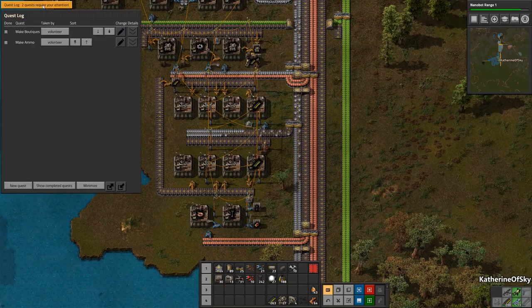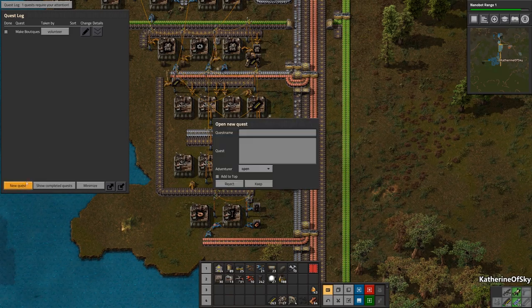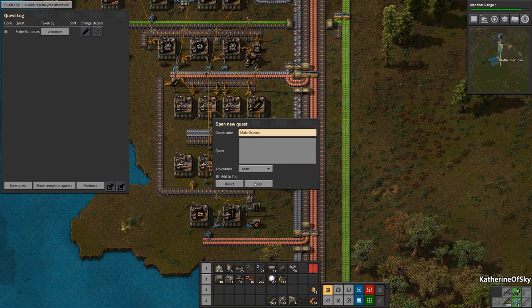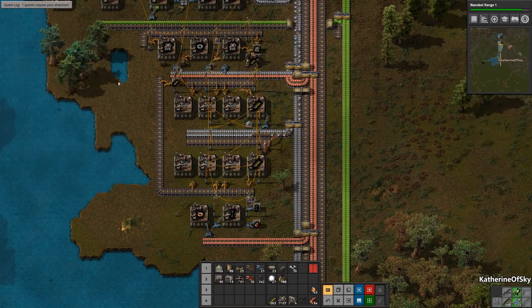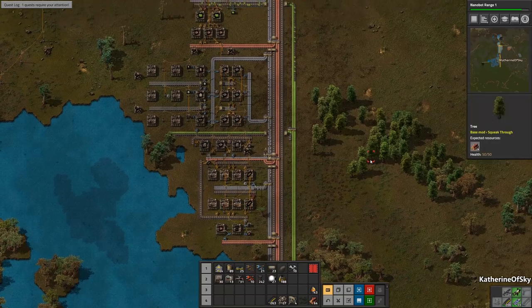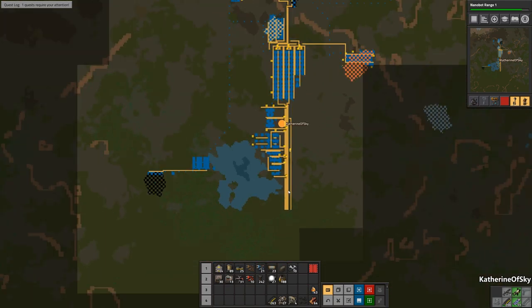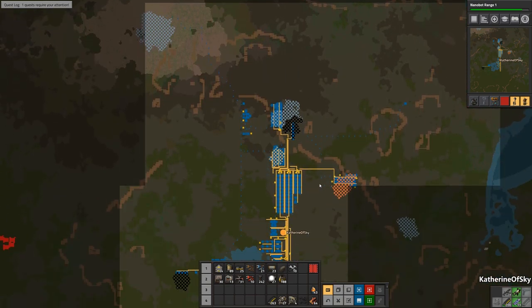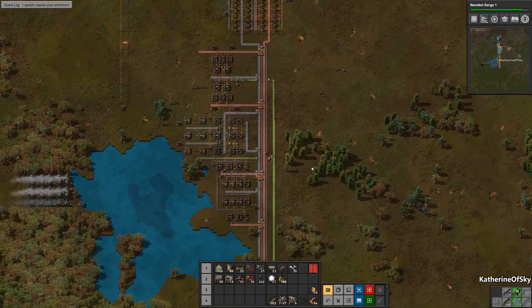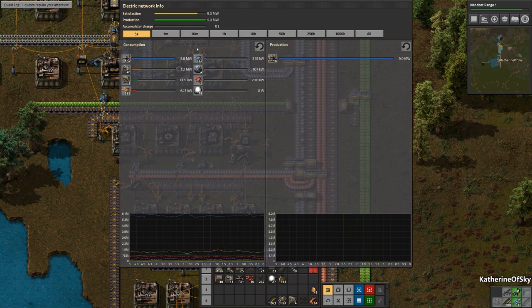It looks like two quests require attention. We made the ammo. We need to make the boutiques — but we also definitely need to make science. Boutiques are basically what I would call part of a mall, but instead of being part of a giant mall, we're going to make things like inserters and assemblers. The mall is a very complicated structure and it's very difficult to design from scratch, so that's why I don't like to generally build a mall when trying not to use blueprints.